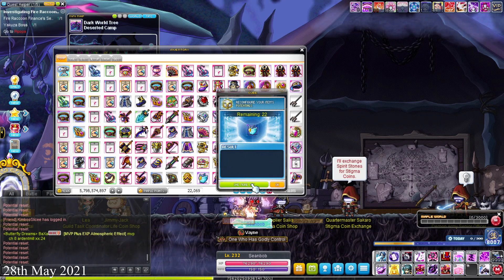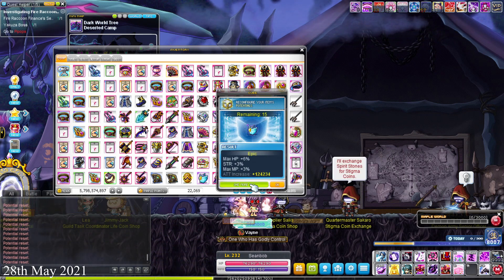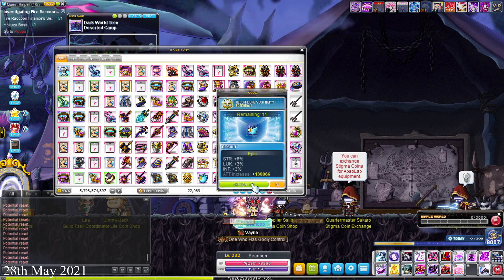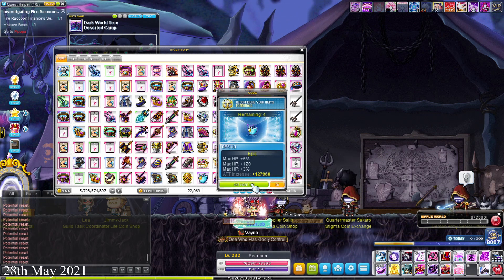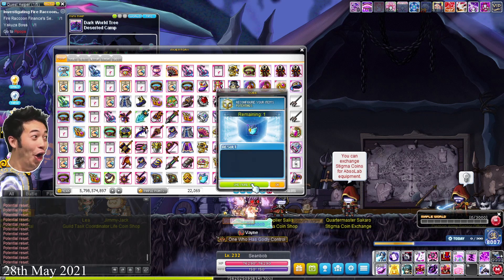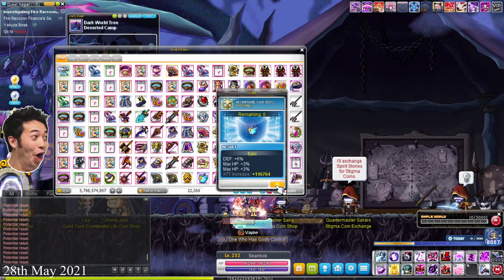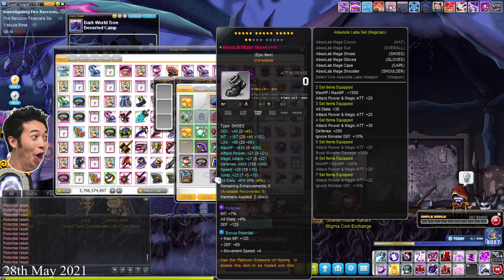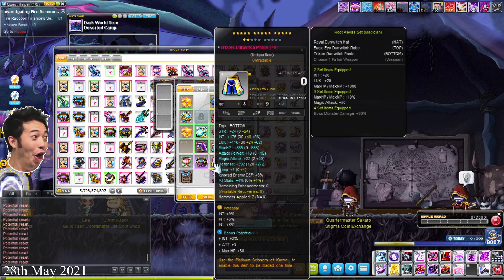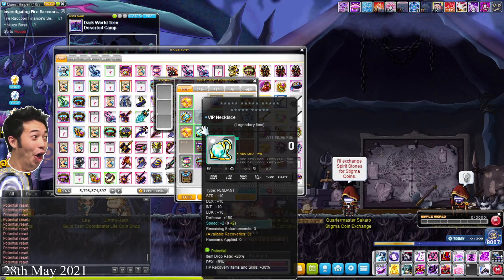On my Kana, the last equips I need to get to unique are the shoes and the one-droid. I'll do the one-droid first — I'll just use an epic potential scroll. This is the reason I do Ursus, guys — the free epic potential scrolls. Well, not free, but you passively earn them as you do more Ursus runs. Three lines as well. Now let's use all these cubes to make it unique — 34 cubes.